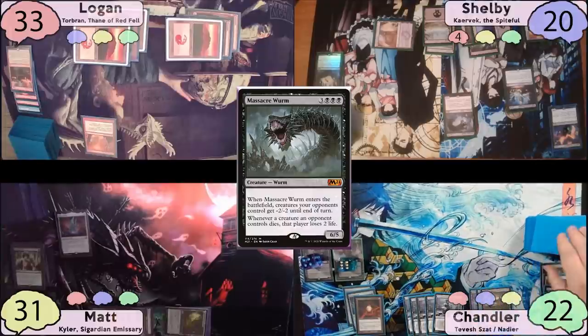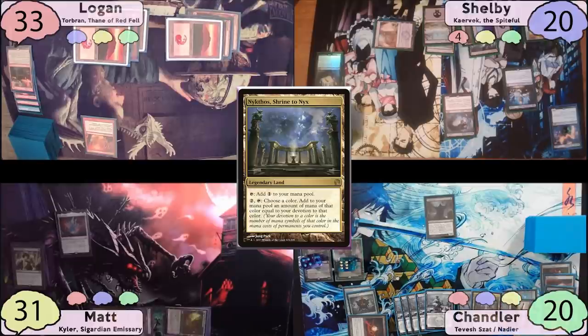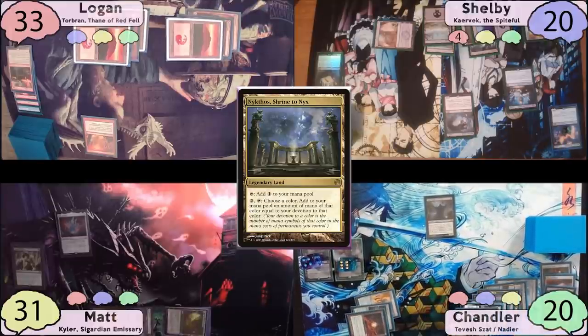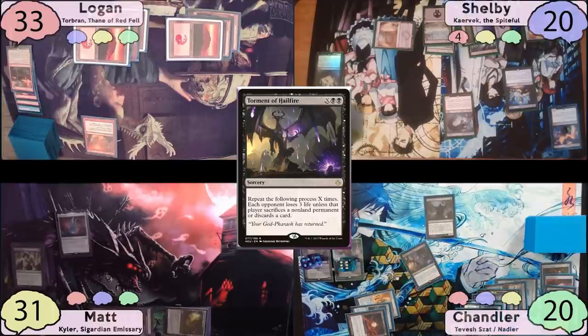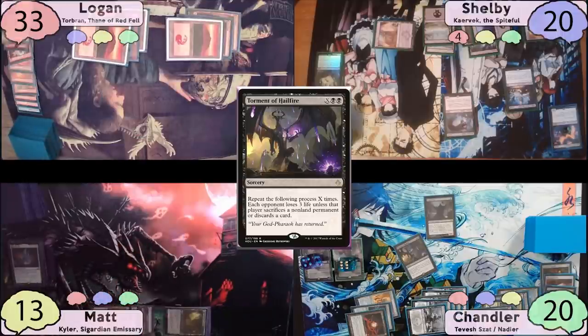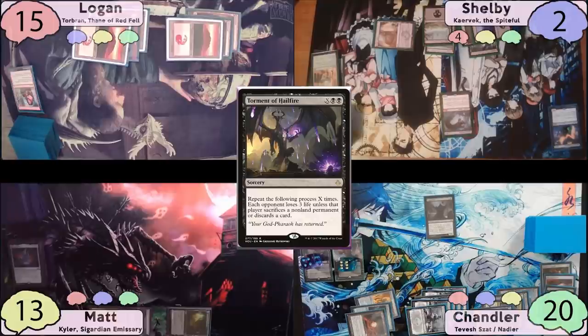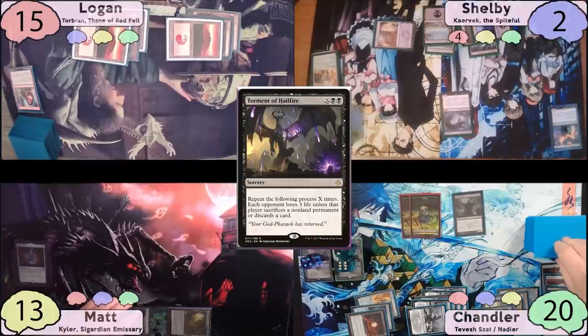Chandler takes two on his upkeep, drops a Crypt Ghast, plays Nykthos Shrine to Nyx as land, and completely taps out for a total of 14 mana. He checks for Matt's untapped white sources, respects the potential Tithe, then casts Torment of Hailfire with X equal to 12. The table can't stop it. Matt discards five cards, sacrifices Ozolith, and loses 18 life. Logan discards five cards, sacrifices Sulfuric Vortex, and loses 18 life. Shelby discards four cards, sacrifices Mind Stone and Knight of Souls Betrayal, and also takes 18. Chandler upticks Tevesh for more Thrulls, zeroes Lolth again to draw a card, and plays the drawn Jeweled Lotus.